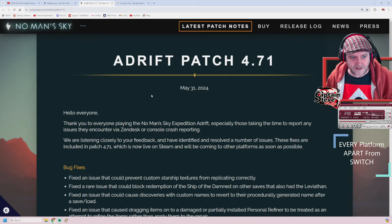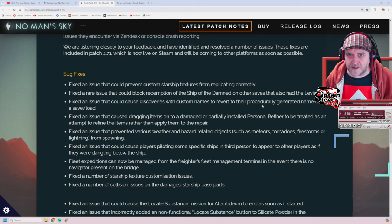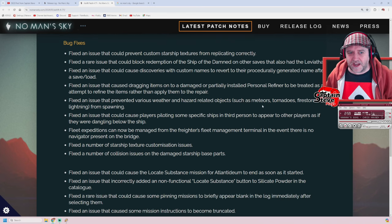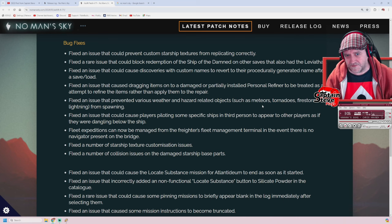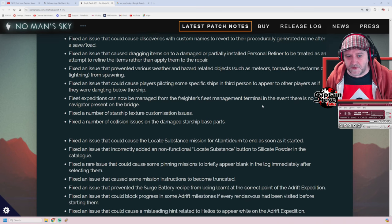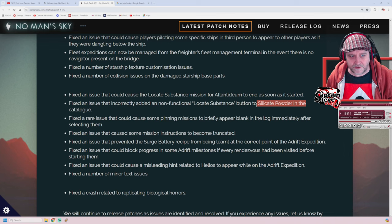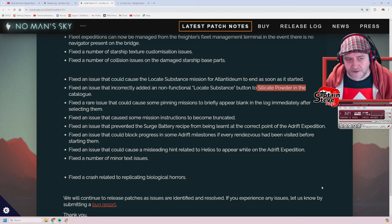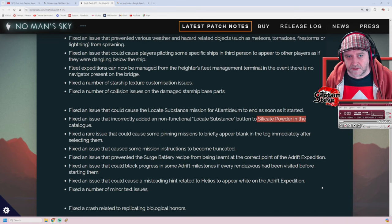If I scroll on down, it's got all of these fixes inside of here, and there's quite a lot - including the one where the actual text tells you to get magnetized ferrite rather than silicate powder when mixing with dioxygen to make dioxide. So there's a couple of decent fixes in here, but nothing that's sort of stopping you from moving on some of those stuck mission markers. There's the silicate powder fix right there, which is the main one that's going to help massively with some people trying to get off the first planet.